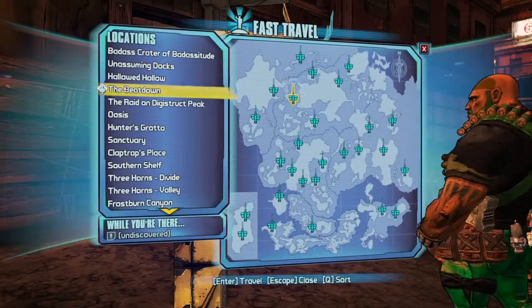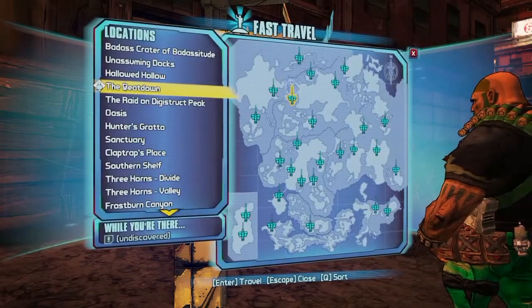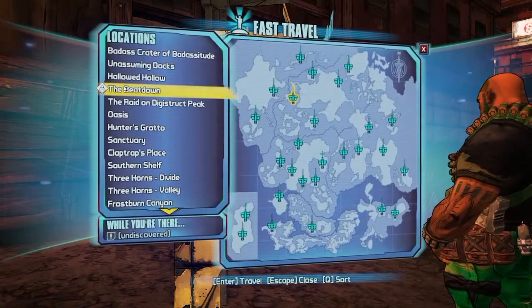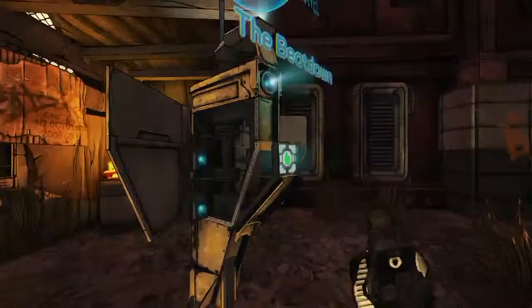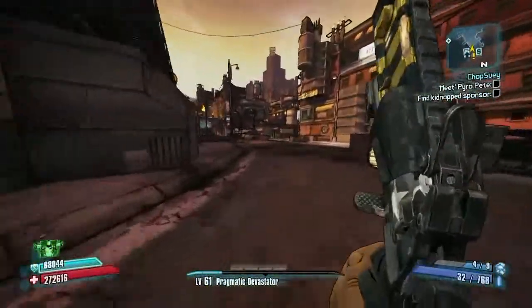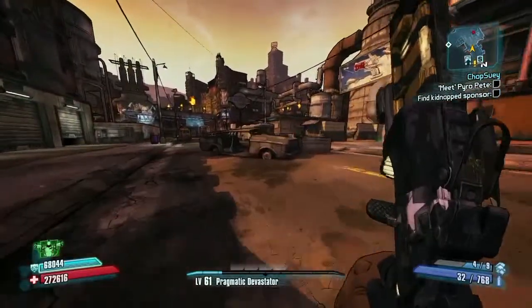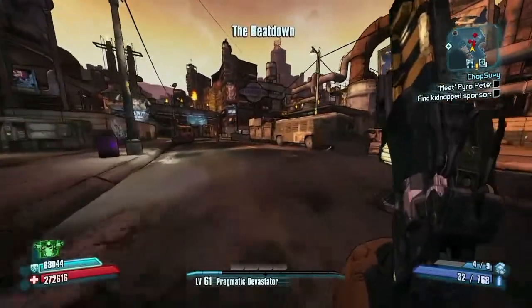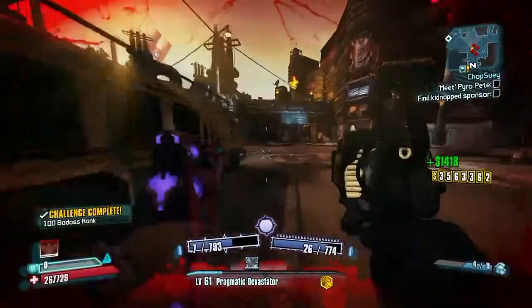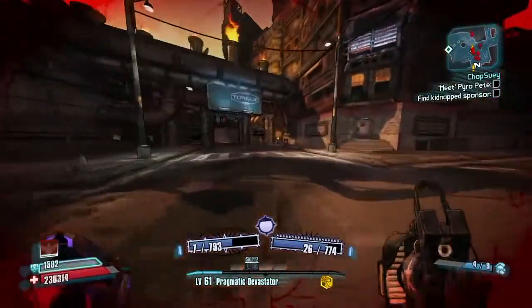A couple things to note. We're in the Beatdown right now, so you need to have done the first little stint of quests in Torg's Campaign of Carnage. I'm also on True Vault Hunter mode. You can do this in normal mode if you want. The way I look at it is that these mobs are capped at level 50, so if you're 61, 72, over level 8, you can be one-shotting these guys just as easy as things in normal mode.